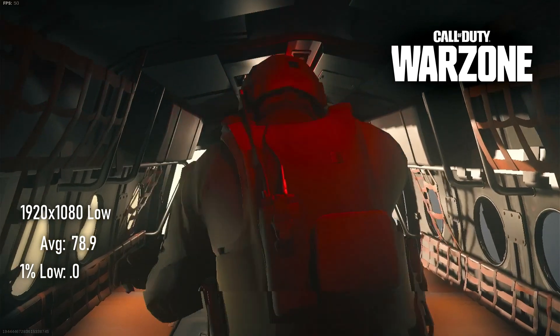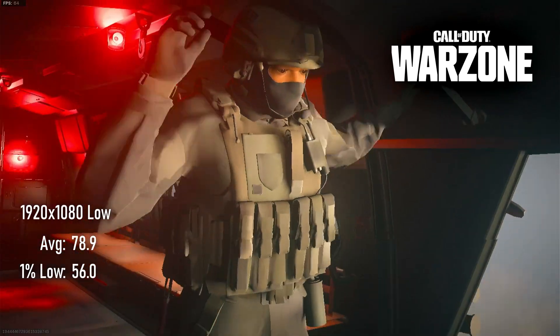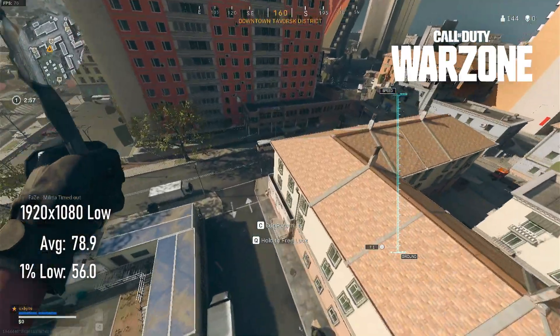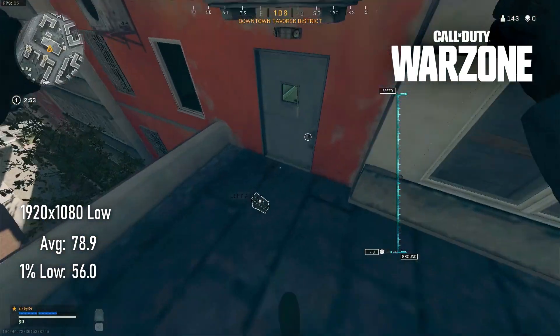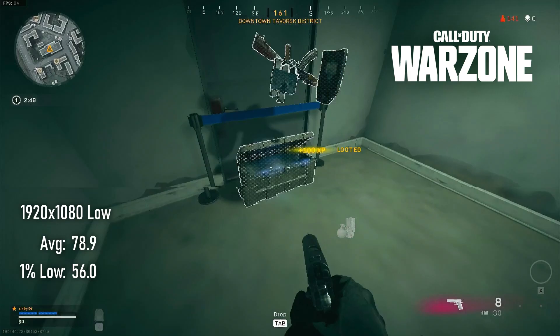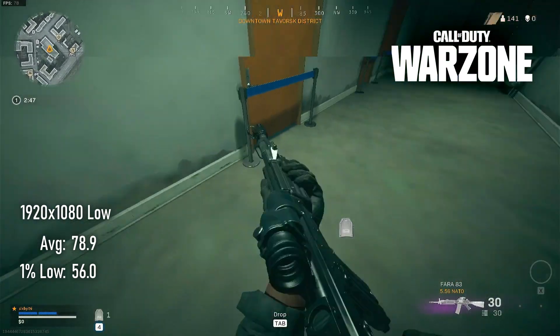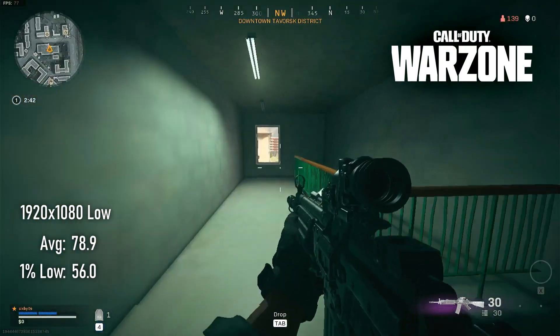Even at 1080 low, the 3GB 1060 pushes past the warning line on Warzone's memory usage indicator, and textures once more are failing to load properly. The fact that the GPU isn't worrying itself with petty distractions like loading in assets is the most likely explanation for the score of 78 FPS — actually a few frames faster than the 6GB version.